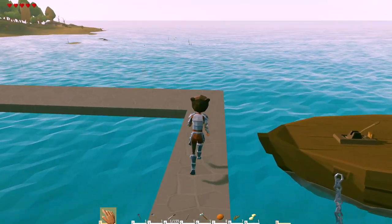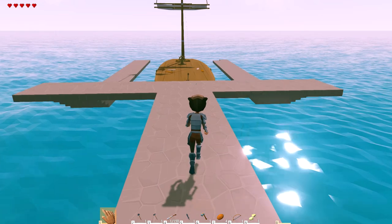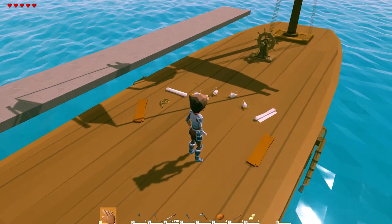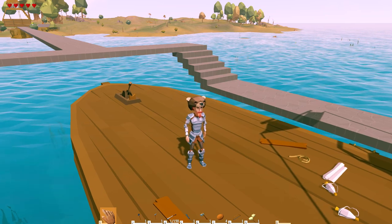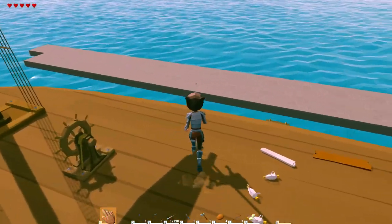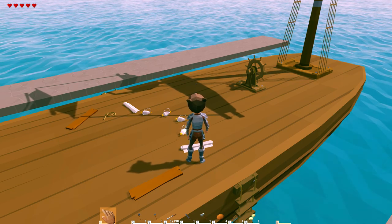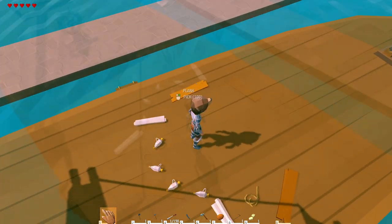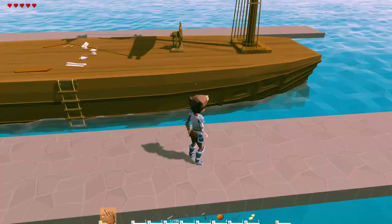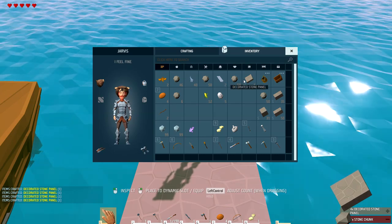If I'd have made that dock any higher I probably couldn't have jumped that far. Let me finish the little dock here. I got some more building materials and I stashed what I needed, but my logs are gone — I got off the game for a second to grab a coffee, came back, and my logs disappeared. I grabbed every single log I had and just dropped them on the deck of the boat. I'm gonna go get some more logs.